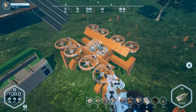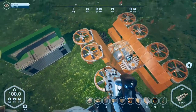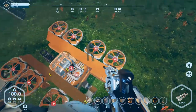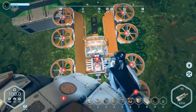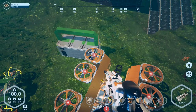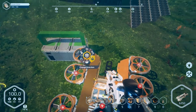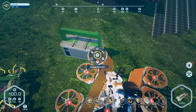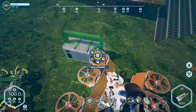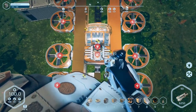There it is - it almost looks like a crab to be honest. Now we're ready to set everything up. Nothing is configured yet as you can tell - there's no directional or steering. Everything is going to be controlled by the terminal because we're going to configure everything independently. Before we do that we have to rename every single one.